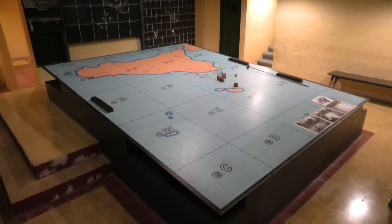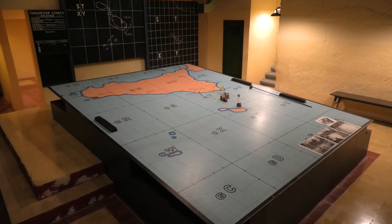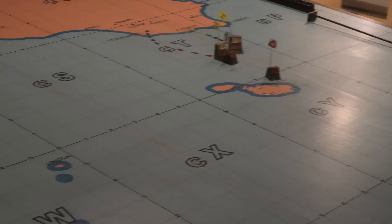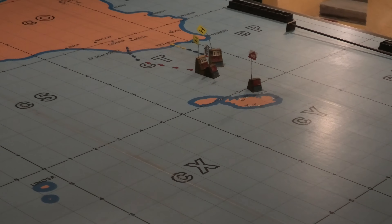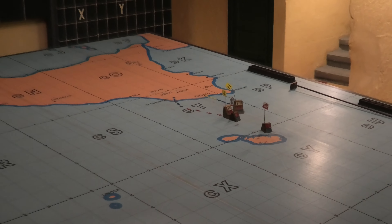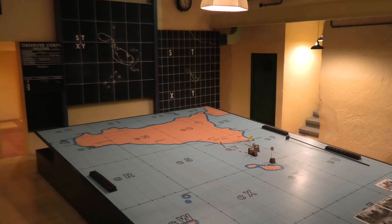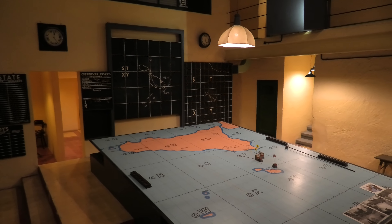This is the Lascaris War Rooms in Malta. The large island you'll see is Sicily, and the smaller island is Malta. You can see how large Sicily is compared to Malta — you can see Malta there.